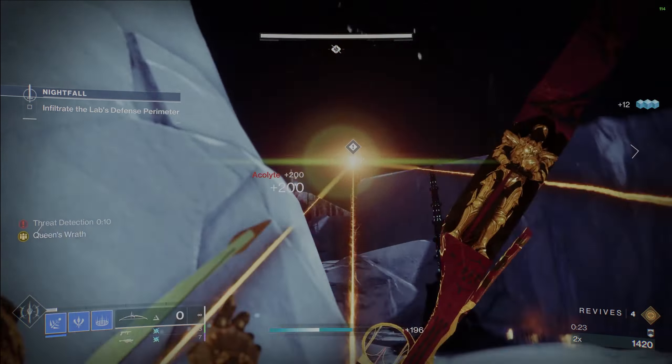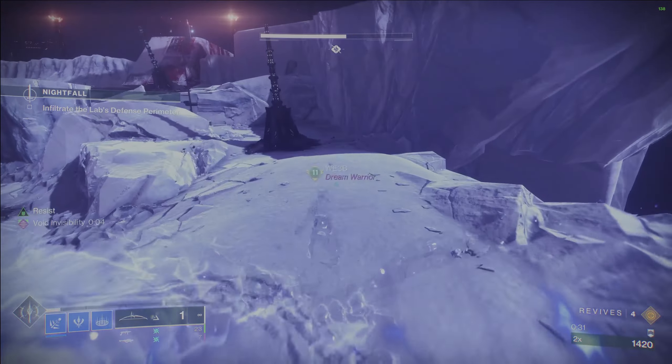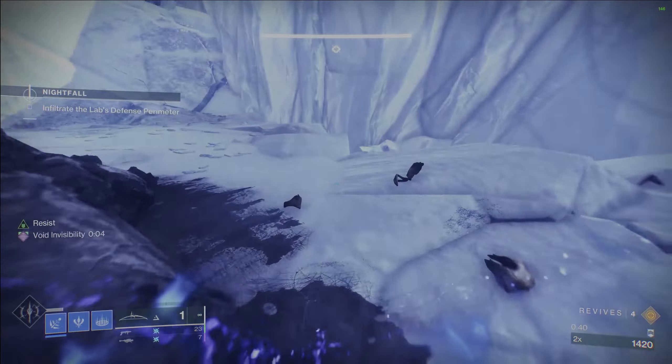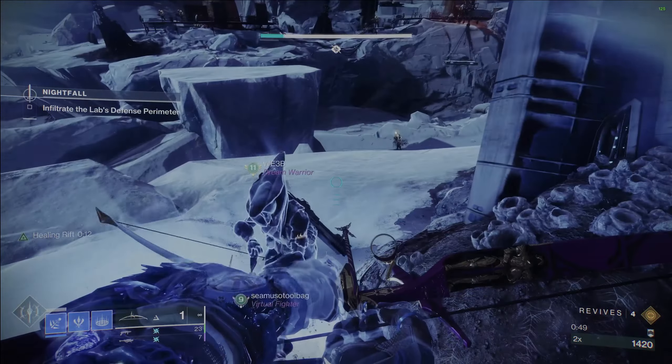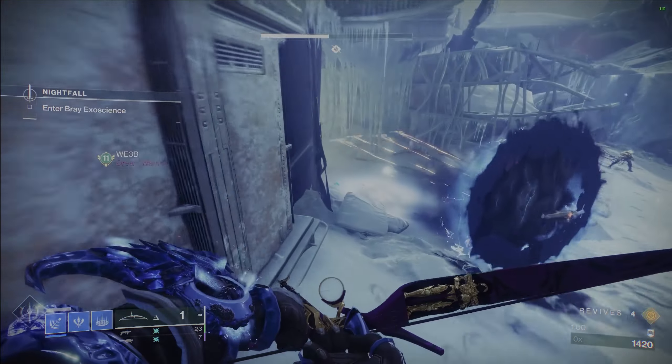The opening area, while you're trying to avoid all the death lasers, is actually very easy if you follow this path and have your Hunter make you invisible as you move along. You'll see there are certain points where you just stop for a second, wait for the invisibility, and then move to the next point. You never have to engage any enemies right here, and you can move right along to the next area. Very easy opening section.